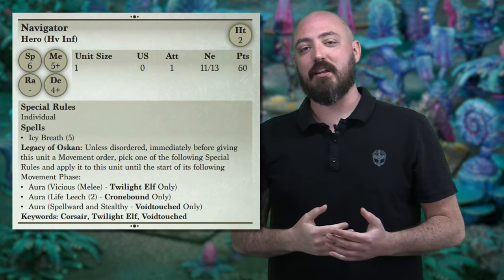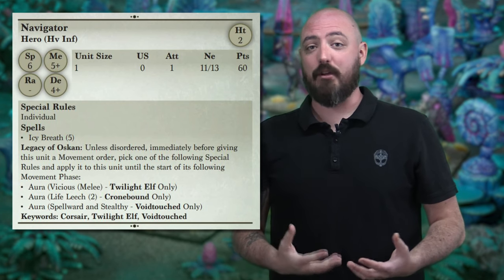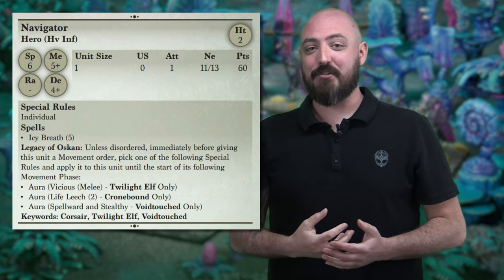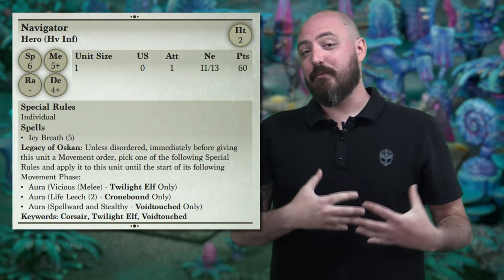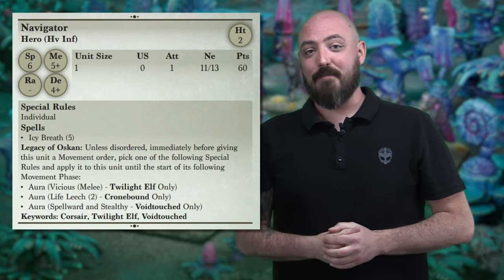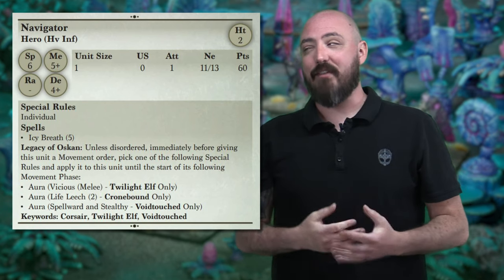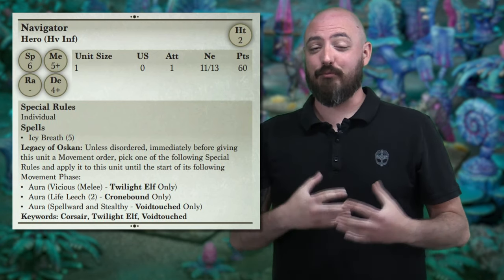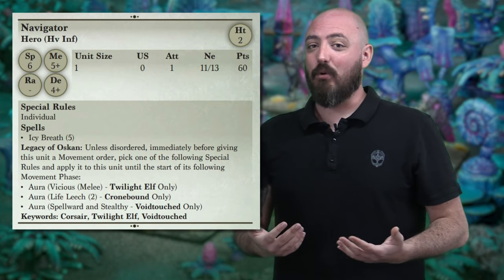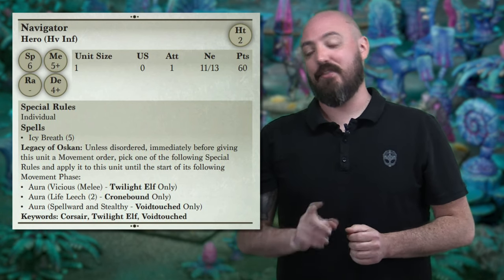Leading the Corsairs through the void is the Navigator — a hero option that allows you to throw out a number of different auras benefiting all three unit types found within the Twilight Kin list. For the Corsairs especially, they get access to Vicious, and with the Twilight Elf keyword you can put out a number of offensive bonuses. I love this unit with something like the Loot of Insatiable Darkness or the Inspiring Talisman for additional support. You can throw out Crushing Strength and Vicious onto a unit, then switch this aura turn to turn to benefit other units in the list. I think everybody's going to want at least one of these in their list, if not more.